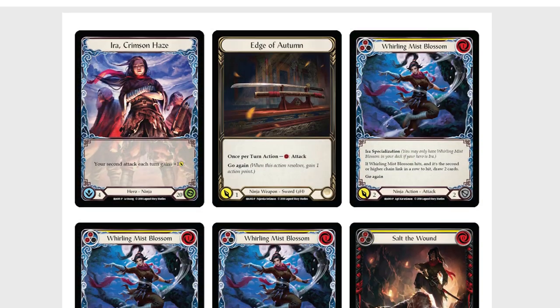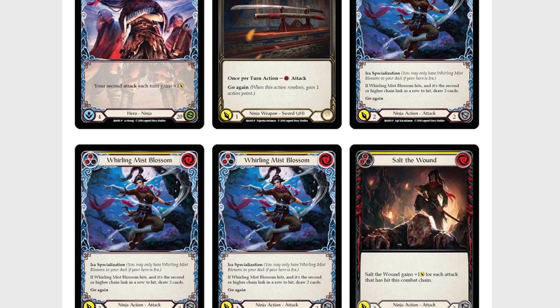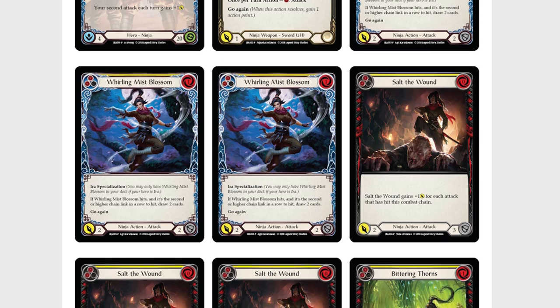If your local game store doesn't have any of these left in stock, you can find a printable PDF of the deck from the official Flesh and Blood website. I'll leave a link down in the description so that you can find it for yourself. Simply download and print, and you're ready to go.